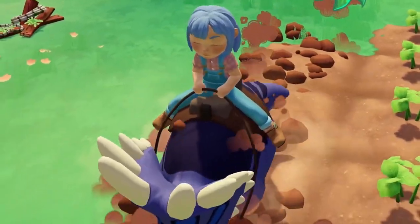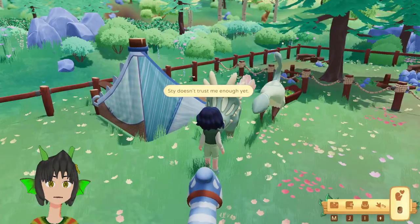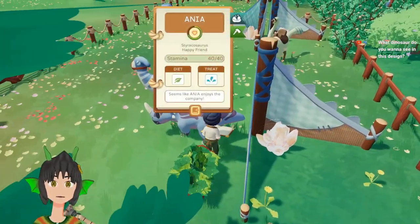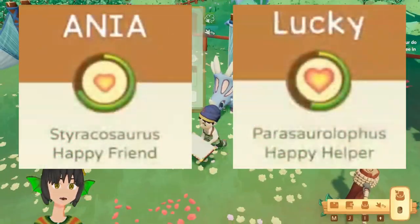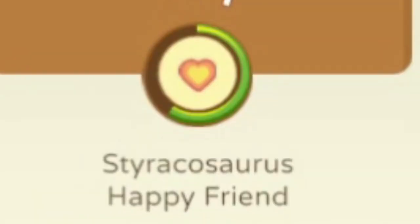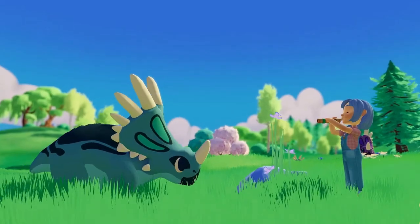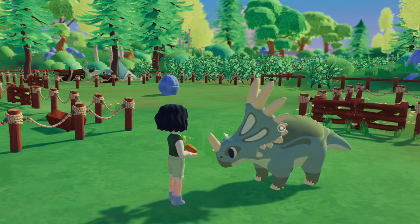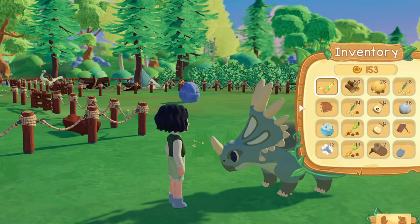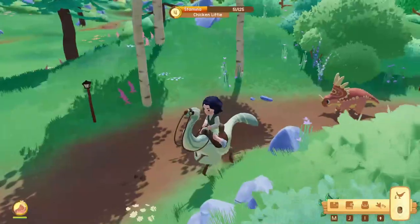Tip number 3: How to turn Dinosaurs into Helpers! You've tamed a dinosaur, but the dinosaur will not allow you to ride it or use its abilities. In order to do those things, you'll have to upgrade your dino from a friend to a helper. Each tamed dinosaur will start off with two heart layers, and have either a red or green circle surrounding it. By keeping a dino happy during the green circle, the green circle will slowly fill up the gauge. There are a lot of things you can do to keep the dinosaur happy. Number 1: Feed it its preferred food! Feeding its favorite Poppin will also make it happy, although this can get quite expensive.